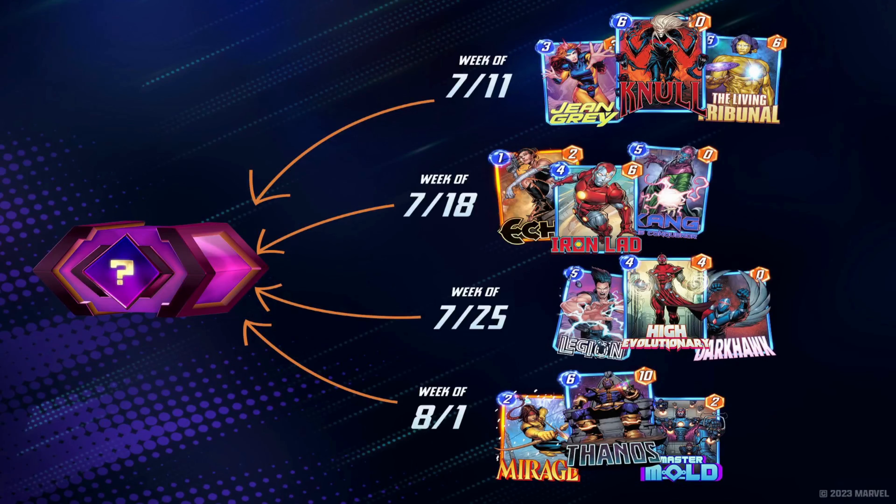Let's take a look at the cards that are going to be inside each of the Spotlight Caches week by week. Each week there will be one new card and then two featured cards. The fourth spot in the cache will be filled up by a random Series 4 or Series 5 card. That random Series 4 or Series 5 card could be one that you already own. If it is, you will receive a premium mystery variant for that card, which in my opinion is not a very good outcome, so you do have to be aware that the fourth slot in most of these boxes is a potential pain point.